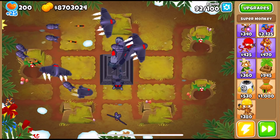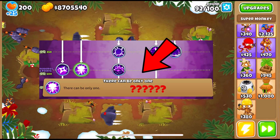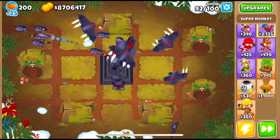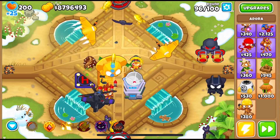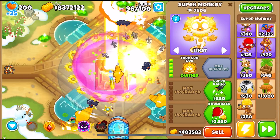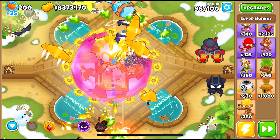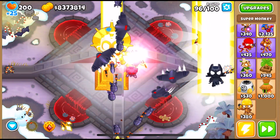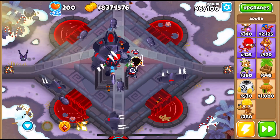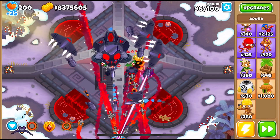It's also a cool easter egg that people have discovered, since there is no guide in the game showing us how to actually get it — people had to figure it out through experimenting and playing around with the super monkey. Another cool easter egg with the Vengeful True Sun God is that on Adora's Temple, getting the VTSG completely transforms the map, and if you have a max level Adora in its range, she will get transformed into Vengeful Adora as well, and her attack and her abilities will also get changed.